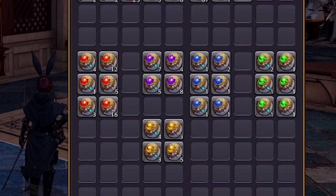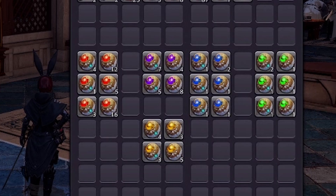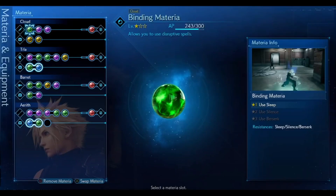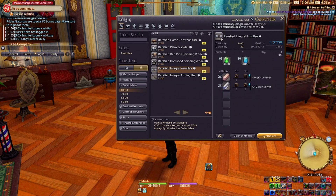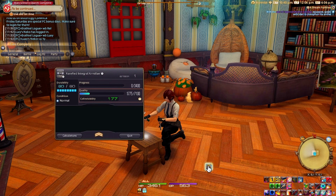Let's start with the most basic question: What is Materia? They're kind of like gems that you put into your gear to increase certain stats. Materia has a really rich and long history across the many Final Fantasy games of the franchise, but in Final Fantasy XIV, Materia acts as a way to get more mileage out of your gear, whether it's for crafting, gathering, or combat.